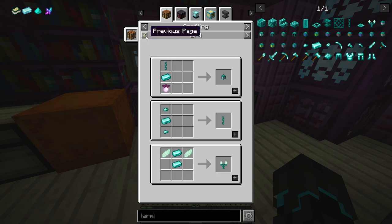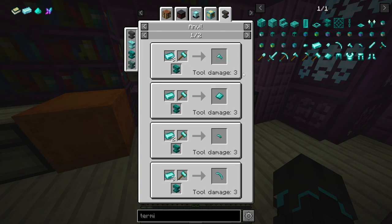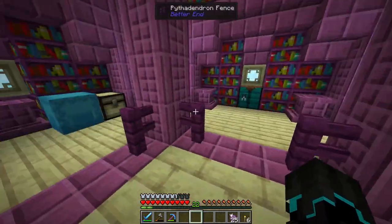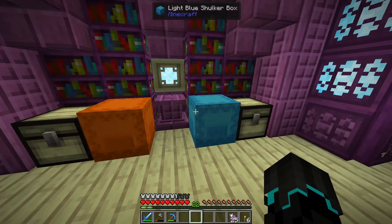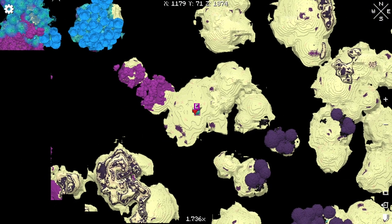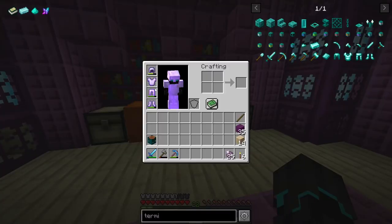We only have nine ingots of terminite so far. I think the best thing I can make with this, considering we also have normal diamonds, is probably to turn it into an even more powerful anvil. Since we can't make a diamond smith hammer, I think making a terminite anvil is the best course of action. I kind of want to go home and do stuff there, but I think we might as well do some things here and then head home.